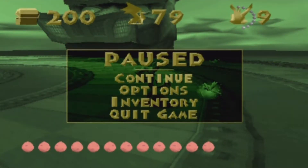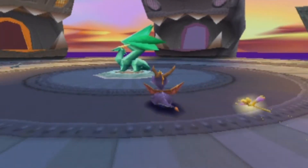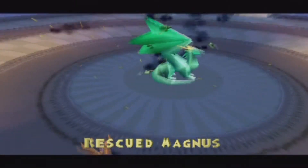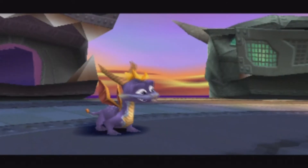Where could that be? Oh — it's right there. Yeah, this wasn't here before, was it? It's time to get 100% by rescuing Magnus. I think again. Nasty's ancient history now.